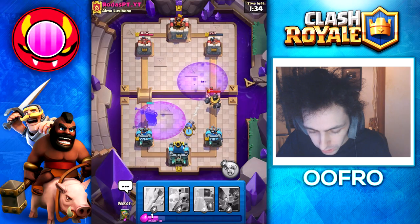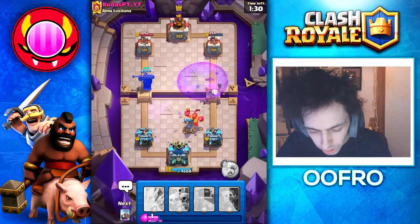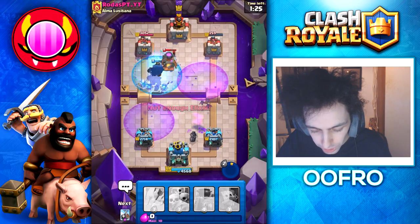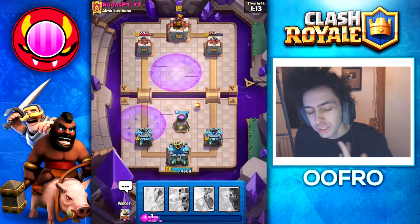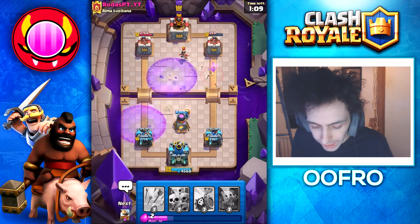Going to play my Cannon Cart to get the king tower activated, and then go for Bats on top of this Firecracker to take her out — very easy defense. Going to use my Skeleton King ability on the left side. You can just see how easy this deck is to play; it's very dominant. Going to set up a Furnace — he's going to have to defend every single fire spirit, otherwise he loses his tower.